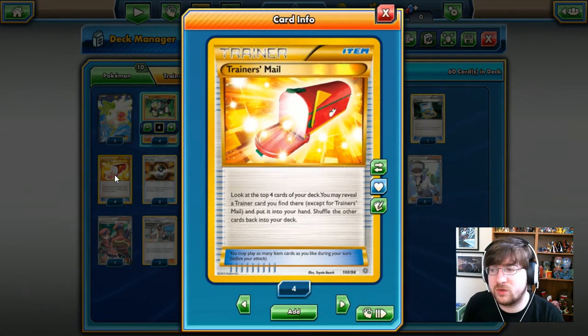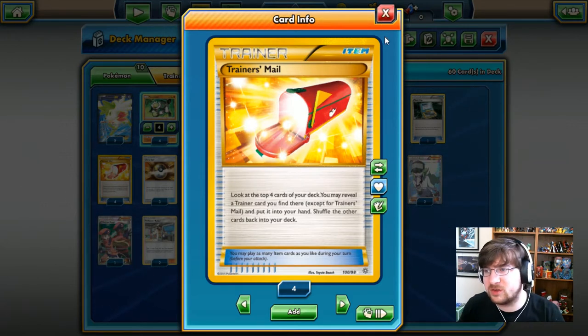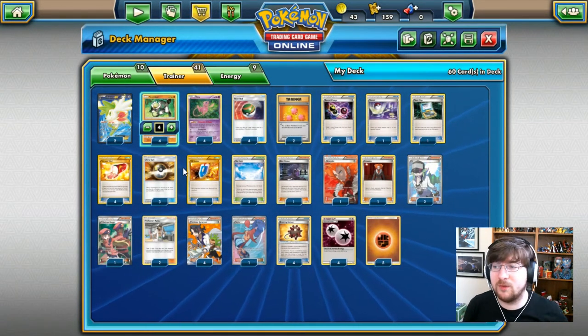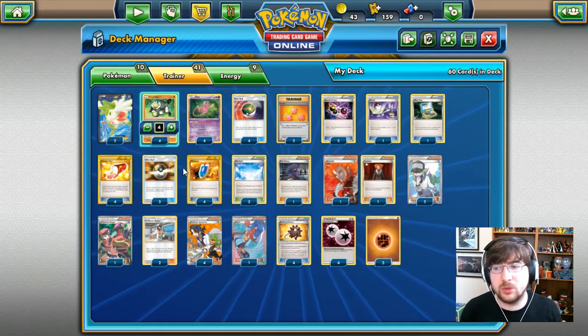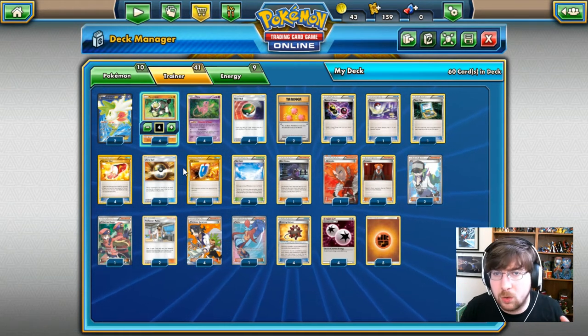We have Trainer's Mail — look at the top four cards of your deck, reveal a Trainer card from there (excluding Trainer's Mail), and put the rest back. This helps us siphon through our cards quickly. Yellow Swellow also used Acrobike — a way to get one card in hand and one in the discard pile, using Revives to get Pokémon back. That's what I love about TCG: everybody comes up with a cool idea and you can alter it to make it your own.